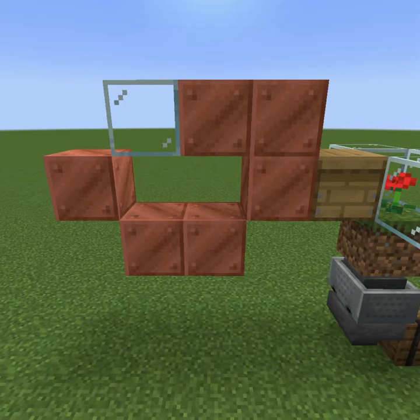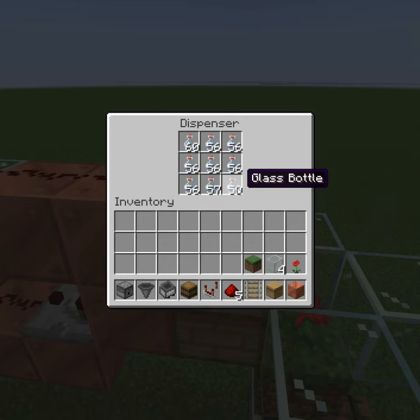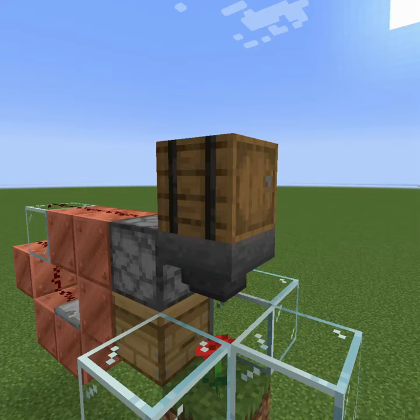Build this shape behind the beehive, comparator behind the beehive, redstone going up, dispenser facing beehive, fill your dispenser with glass bottles, hopper facing dispenser, container on top of the hopper.